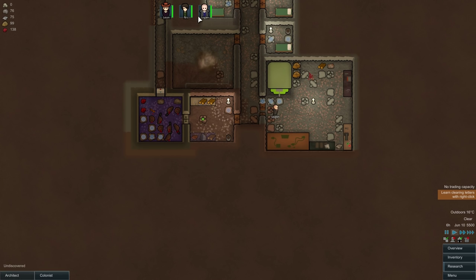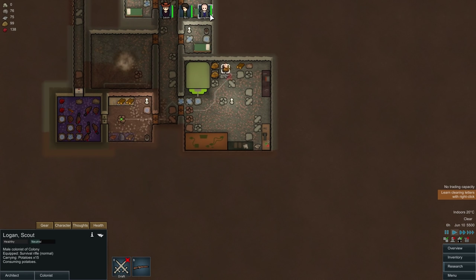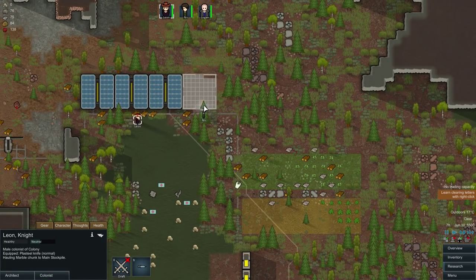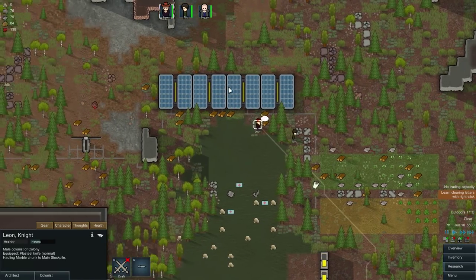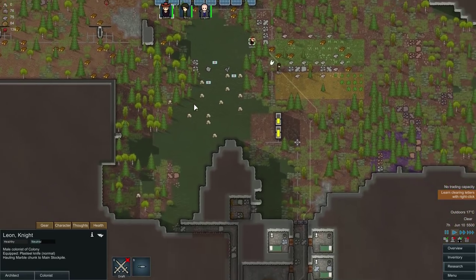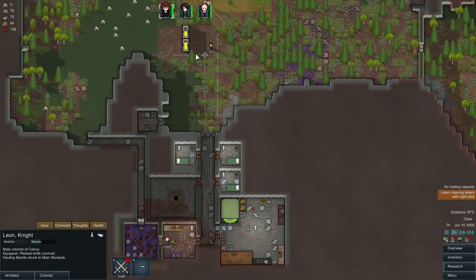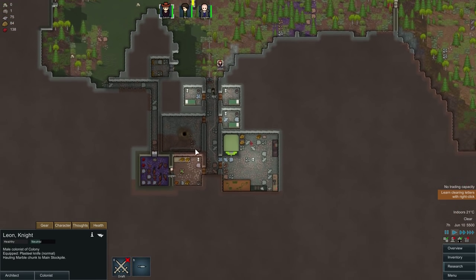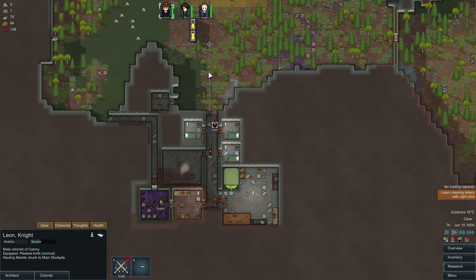Just gonna get rid of that chair underneath there as well. Unfortunately, we're still eating potatoes at the moment — we don't need to be, though. So I'm gonna get Leon to prioritize getting that. We've got all our solar panels back up and running, so these batteries should be getting nice and full. I'm okay with them being outside for now, I'm not stressing about it. If something does happen to them they're pretty easy for us to make. I'm just gonna try and focus on making another separate power room here.